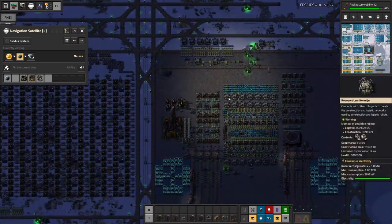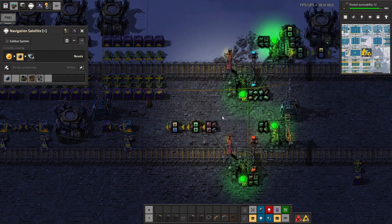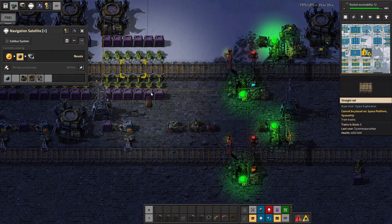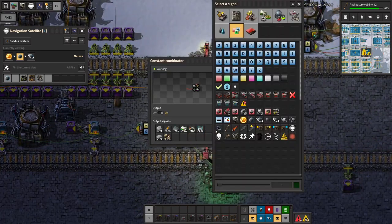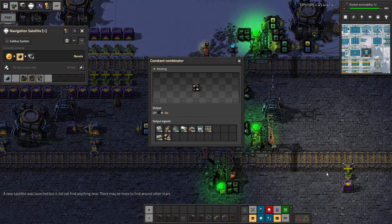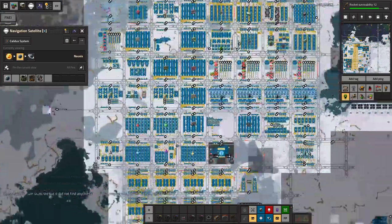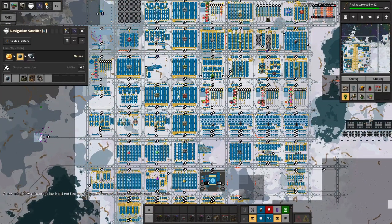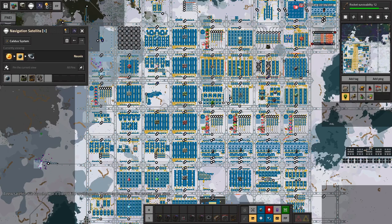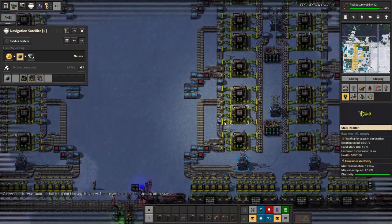We don't actually have any rail in this block, considering I sometimes use it for resupply — very often actually. I should probably arrange to have some rail brought over here. That should do it — rail from the rail network. I don't remember where we're doing that, but I recall it's one of the more sparse builds because the machines are just incredibly fast.